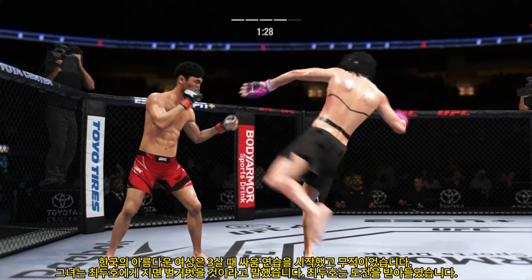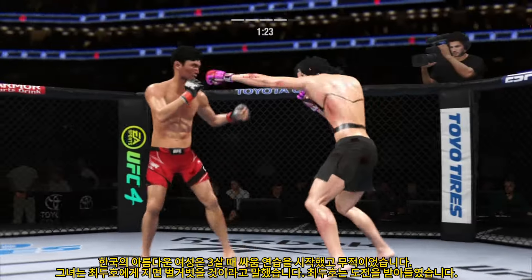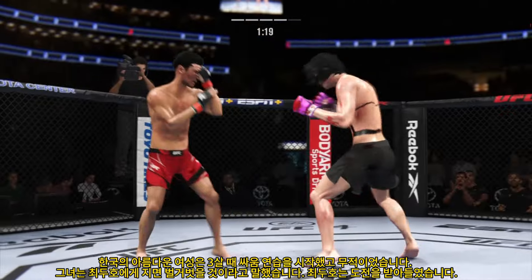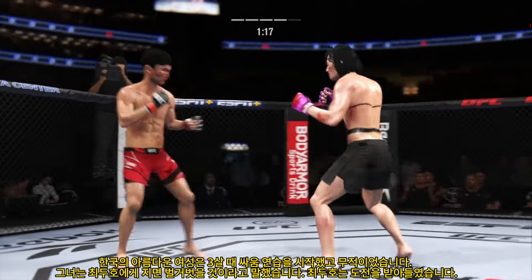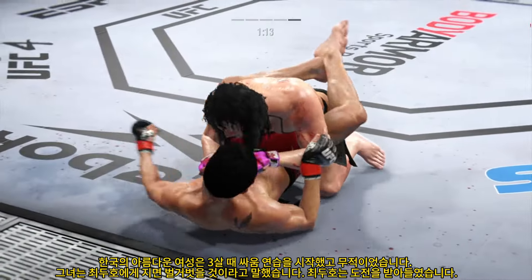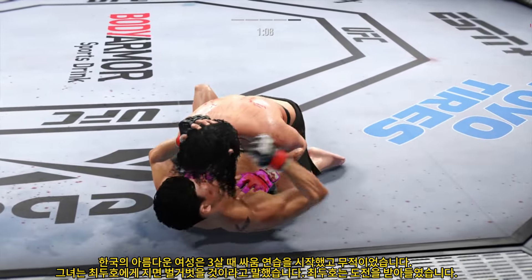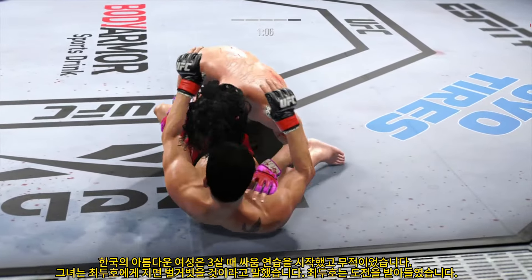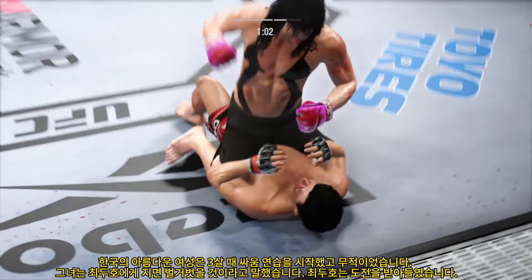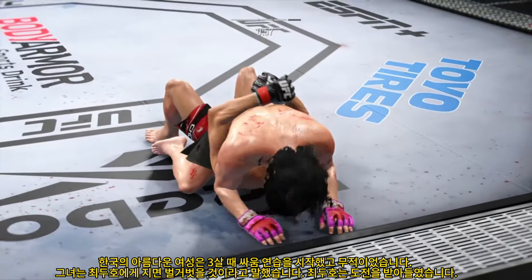He doesn't have to be tough anymore. The more he can slip strikes, the longer he can prolong his career. He connects with a punch there, DC. I like this guy a ton. Takedown landed now by Alvin. He's trying to control posture, now trying to hip escape — just trying to move out of this position from the bottom. He postured up, gained some valuable separation, and now the ground and pound starts.